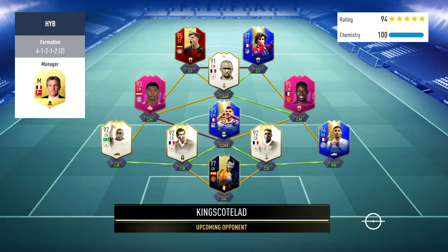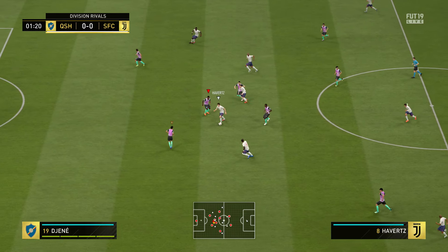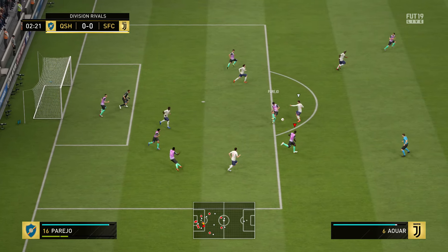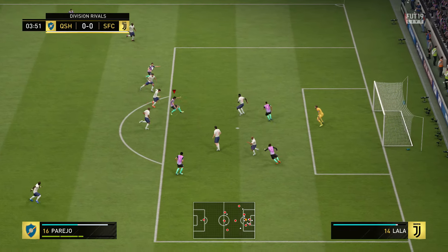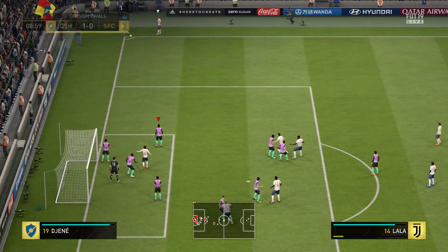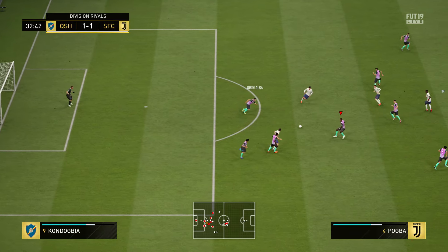Overall we ended up playing around nine games with this squad. We lost some — one we got absolutely battered, he had a monster team full of Team of the Years. This team isn't too shabby, but the main place it is shabby — which is why we got battered in a few games — is defensively. We've got height issues with this squad defensively, but in the tackle they're really good. One-on-one tackling is great, great agility and decent balance, but defensively it struggled on crosses, corners, and the usual mechanics of FIFA 19.